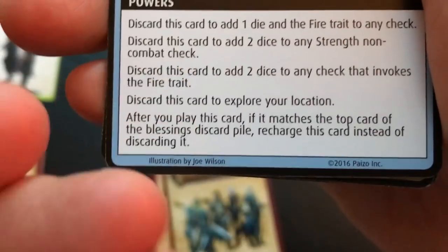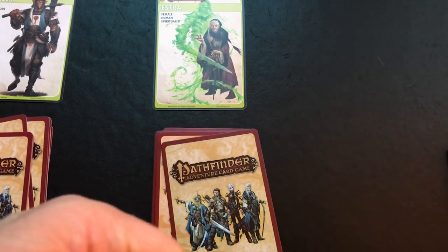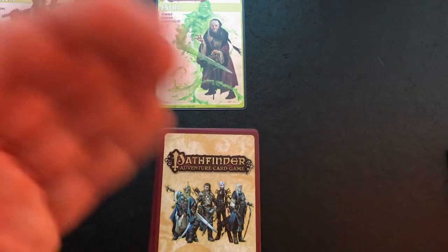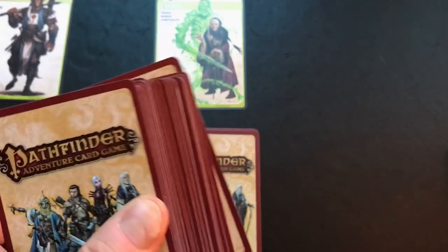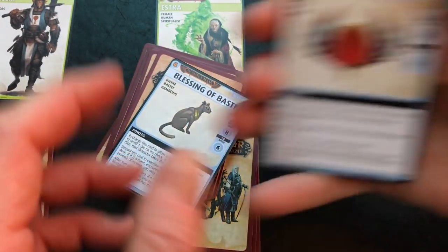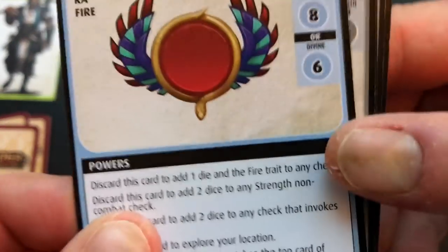In the game you get one free exploration — you can go somewhere and turn over a card. After you play this card, if it matches the top card of the blessings discard pile, you recharge it instead of discarding it. That is significant because wounds in this game are absorbed by discarding cards. If you don't have any cards to discard to account for wounds, you will die. So being able to add cards back to your draw pile is key to managing health.